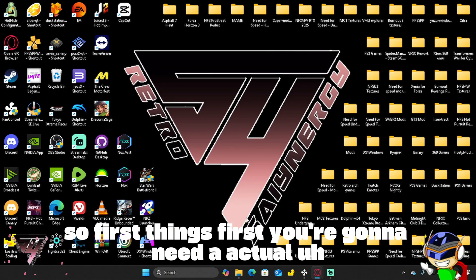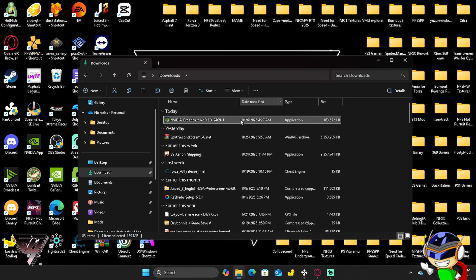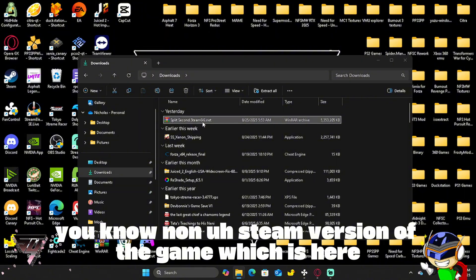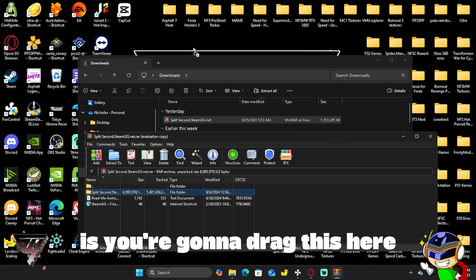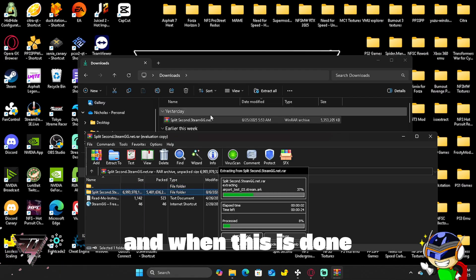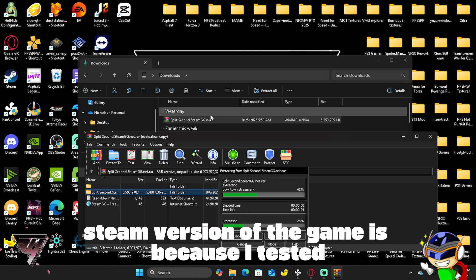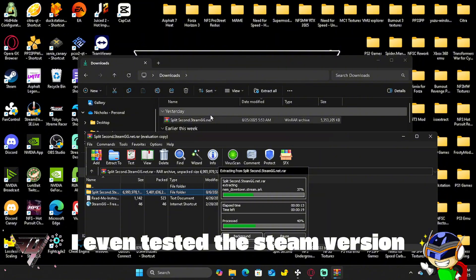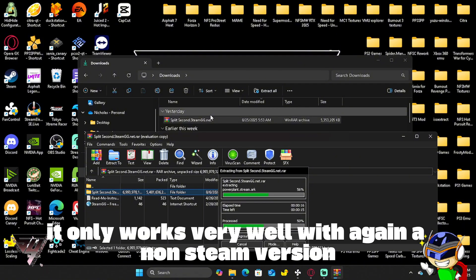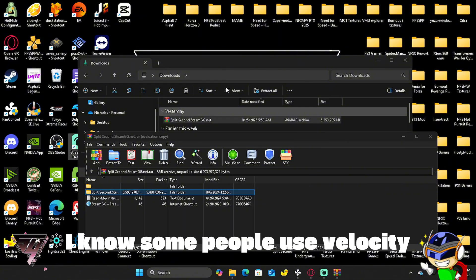First things first, you're going to need a non-Steam version of the game. The reason you need a non-Steam version is because I tested all different versions including the Steam version — the 60fps mod does not work with it. It only works well with a non-Steam, DRM-free version of Split Second. Some people use Velocity, but that's a bit different.